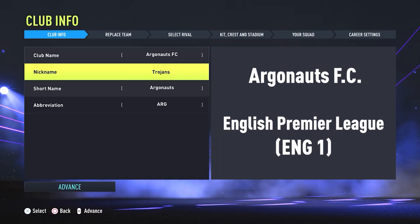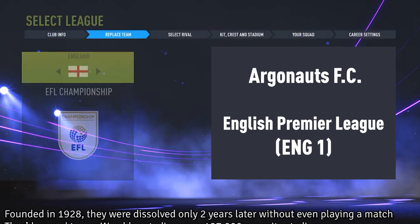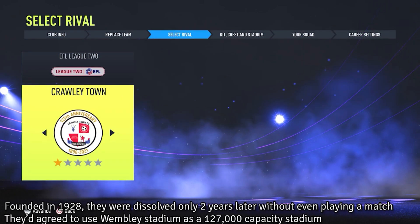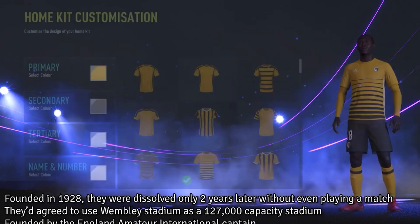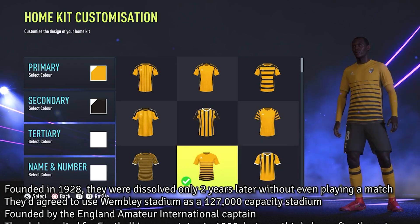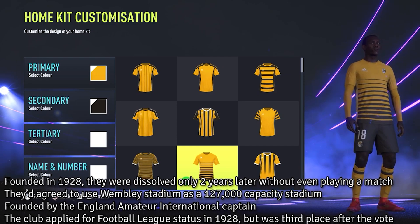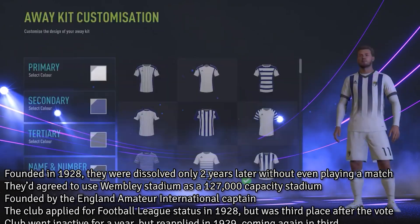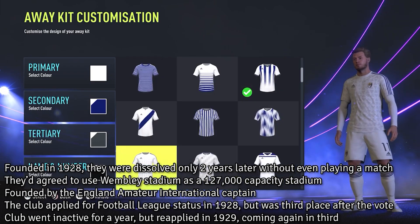The next creator club is going to be one of the weirdest teams I've ever found while looking for ideas. Founded in 1928, they were dissolved only two years later without playing a single match. However, Argonauts FC had agreed to use Wembley Stadium as their home ground, with a 127,000 capacity back in the day. They were founded by England's amateur international captain, and he'd agreed with the rest of the national team to join this club if it ever got approved. Back then, the Football League was approving two new teams to the league every single year, and the team actually managed to finish third twice in the voting to join the league.